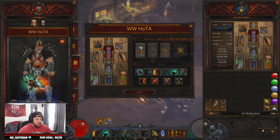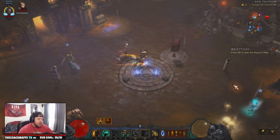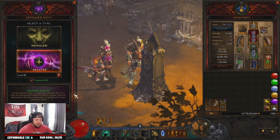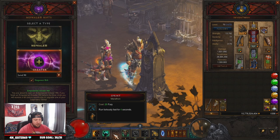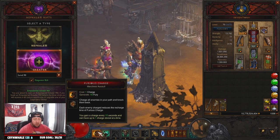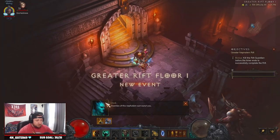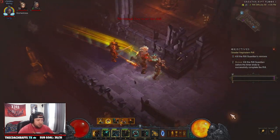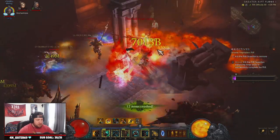Let's go in and showcase the build with a GR 90 to show how it works. I can do these in about two minutes. What you're going to do: charge to generate Fury, pop Battle Rage, spam Sprint, then pop Call of the Ancients and Wrath of the Berserker to deal all your damage. Then all you do is charge around and smash everything in sight. Boom — pop both cooldowns, smash, and just go.